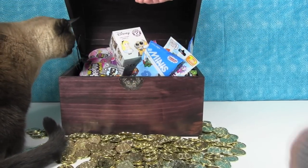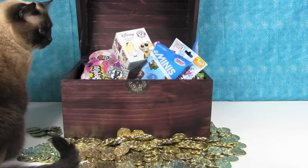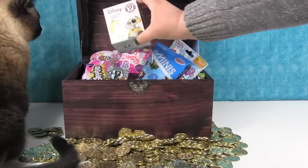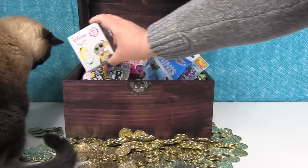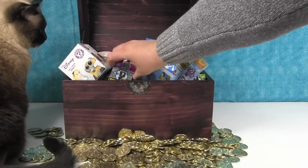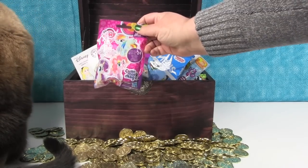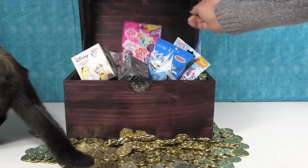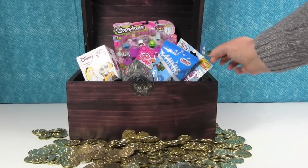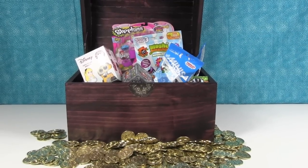Ooh, what's in there, Simon? All kinds of stuff! Can you guys see all that stuff in there? There's all kinds of loot. We have Disney mystery minis and Thomas trains. There's some Minecraft stuff in here. And brand new My Little Pony Cutie Mark Magic. And Shopkins! Yay, Shopkins! Looks like some Moshi Monsters and maybe other surprises. Let's open them up.